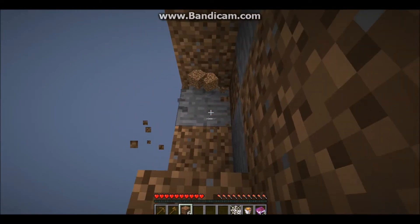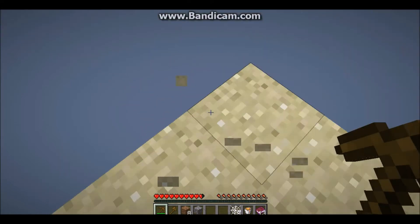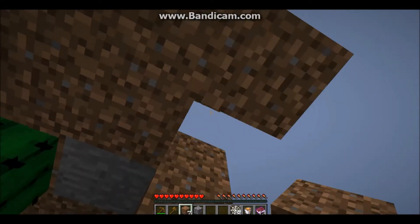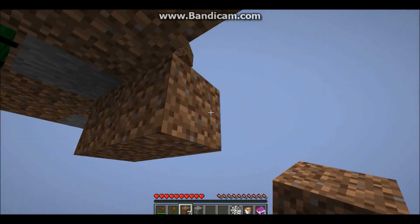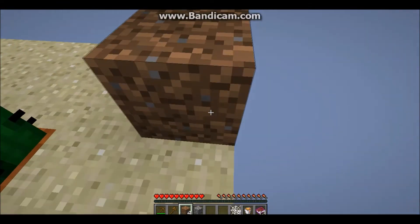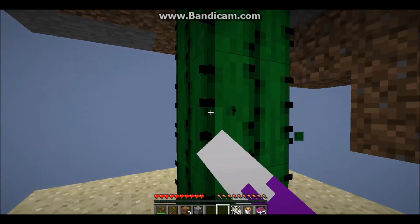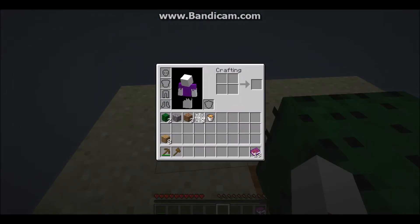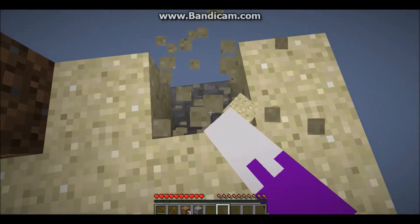Another piece fell — good thing we have a pickaxe. I think we can jump down there. Let's finish our little stairway so we can get back up. I want to be very careful because cactus — cacti — are very deadly. I'm cutting down two of these so we have some cactus in case we need it, but it can still keep growing, which is good.